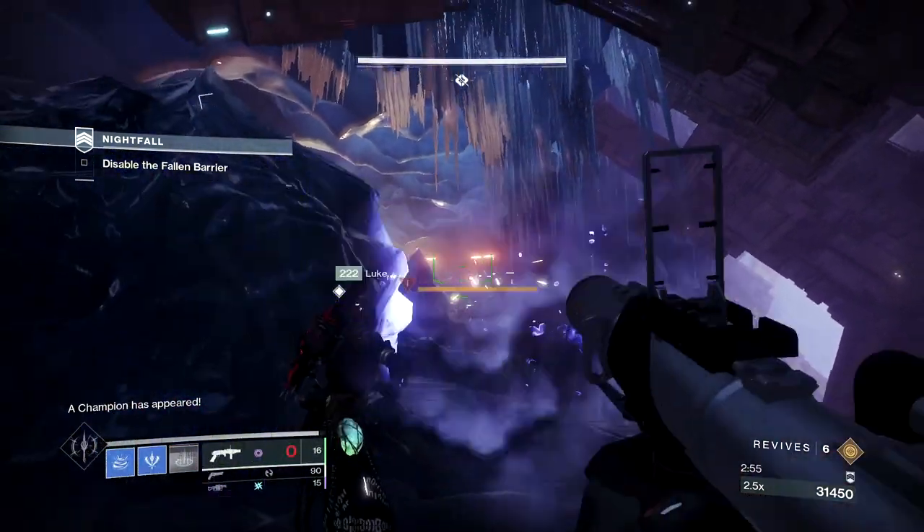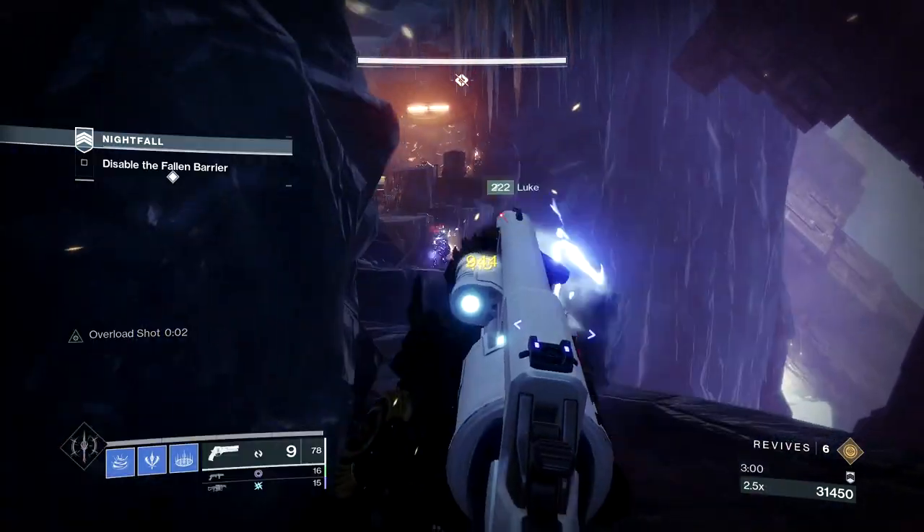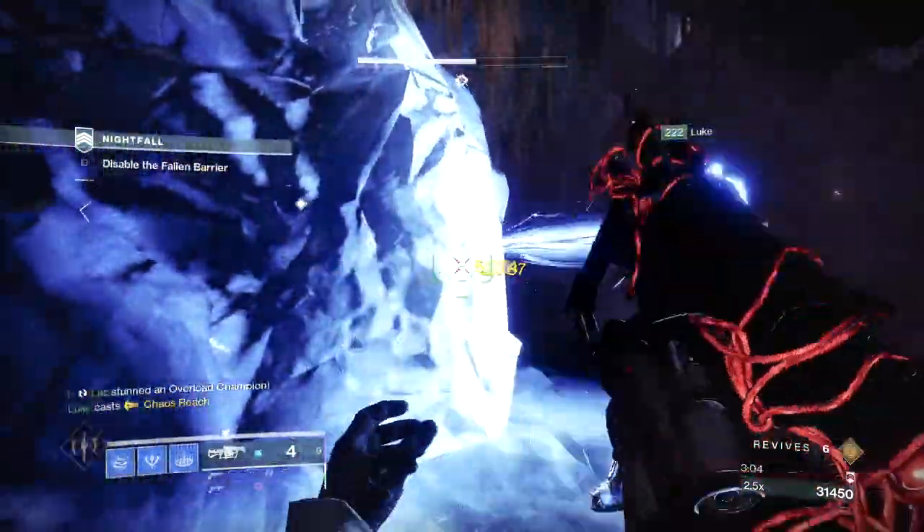Use this rock as cover, make quick work of the snipers, take out the Overload Captain as soon as you can, then work on the mini boss. Like in the beginning area, don't push too far or you'll spawn more adds and another champ.